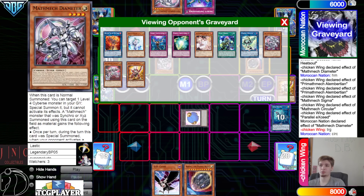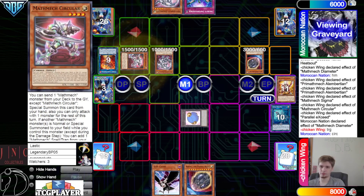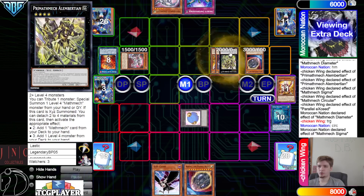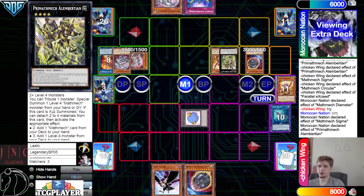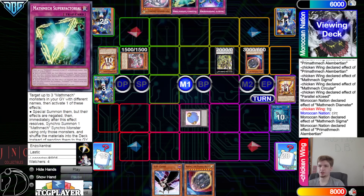Main phase — summon Diameter. Diameter effect targeting Circular in graveyard — let's say go through. If they try to stop it, Sigma can summon itself out as a level four. They keep going — summon out Circular, Sigma effect summon out — then overlay for Albert. Albert effect — attach two — go search for a Mathmec card — grabs the Super Factoral.